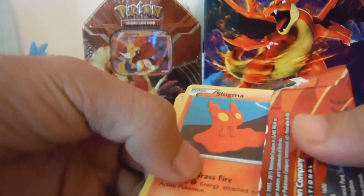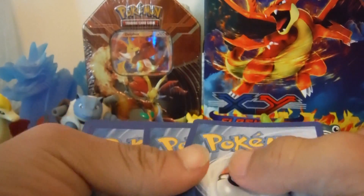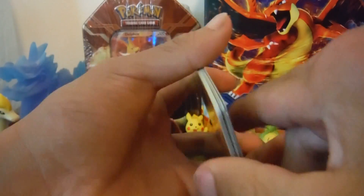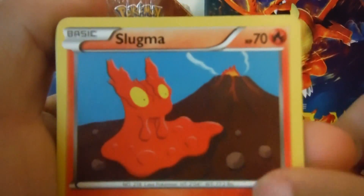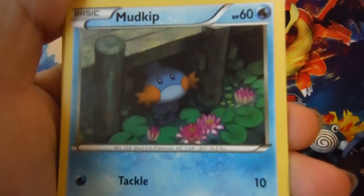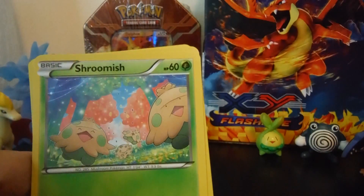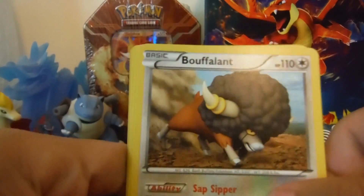Okay, now the moment we've all been waiting for — the opening of the booster pack! Alright, here we go. So to start off we have a Slugma, a Feebas, a Mudkip, a Spheal, a Shroomish, and a Bouffalant uncommon.